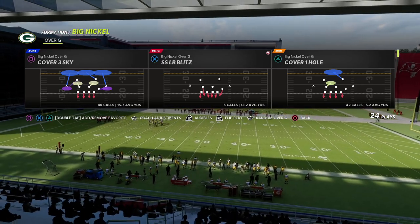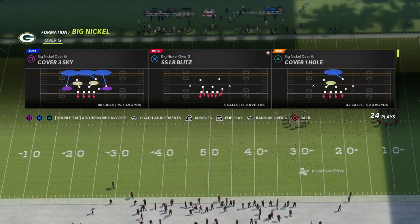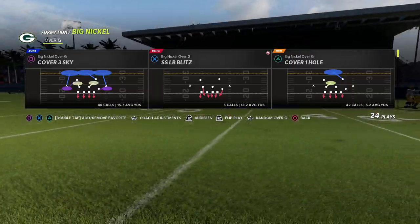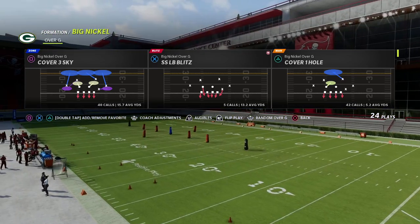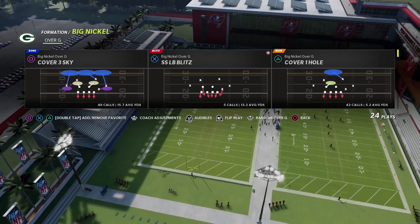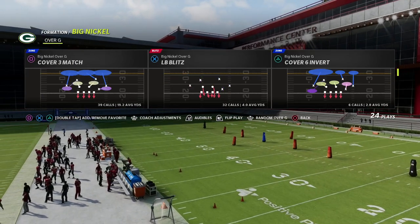The defense comes out of our Big Nickel Over G defensive guide. If you haven't gotten the guide yet, I highly recommend it. We walk you through what I'd say is by far the best defense in the game — from alignment to pressure, to A-gap pressure, defensive tackle nano blitzes, double edge pressure, and double looping pressure. It combines every incredible pressure concept of man coverage into one defense.